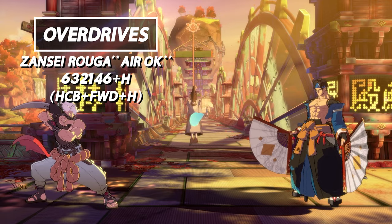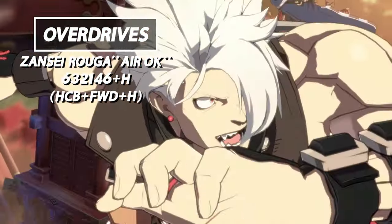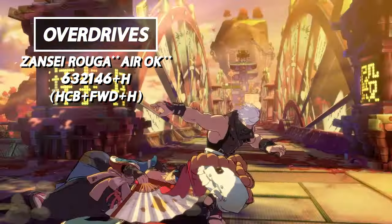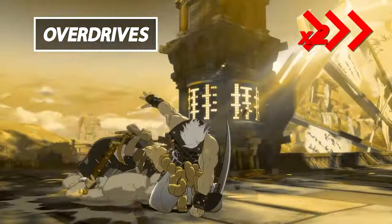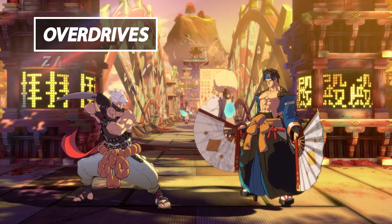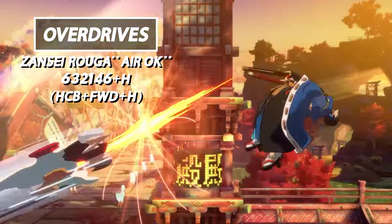Now let's take a quick look at Chip's overdrives. First up is Zensei Roga. Zensei Roga does the most damage of all of Chip's overdrives. However, this overdrive will reset the opponent to mid-screen without breaking the wall. It can also be done in the air to cash out damage on your air combos.